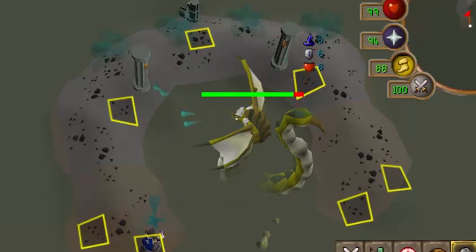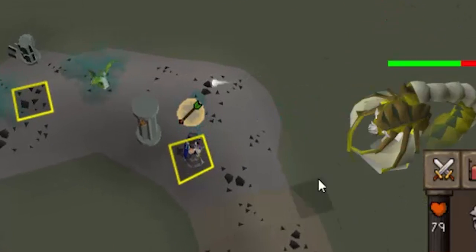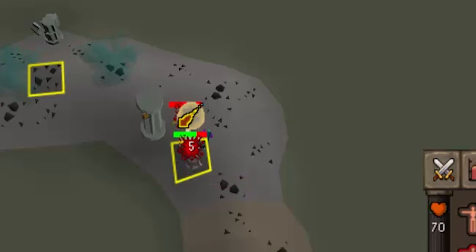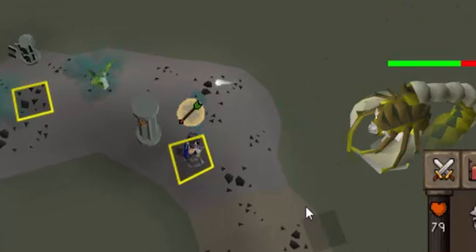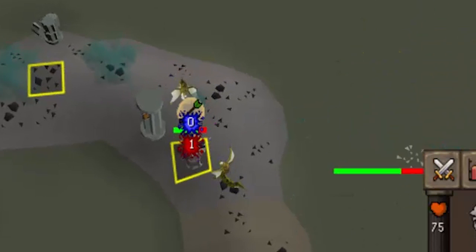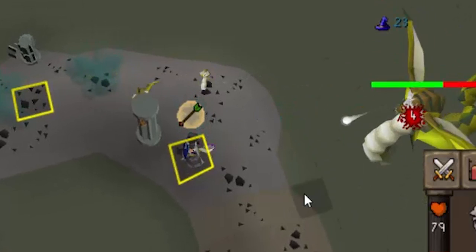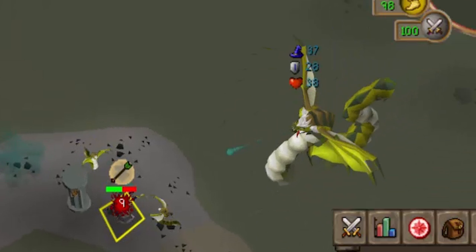The next mechanic is the snakelings. Zulrah will summon these throughout the fight at certain points. They are very annoying — they have a combat level of 90 and a max hit of 15, so they can inflict decent damage, but they only have one hit point. This is where our ring of recoil comes into play. If you have the money, you can replace the ring of recoil with a ring of suffering charged up with recoil charges, so you don't have to change your ring of recoil after every trip. Generally the ring of recoil will last you two to three kills.